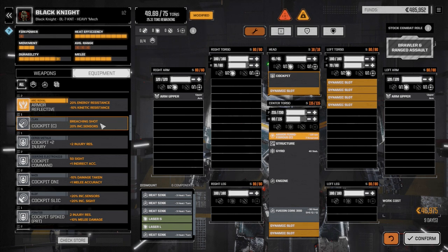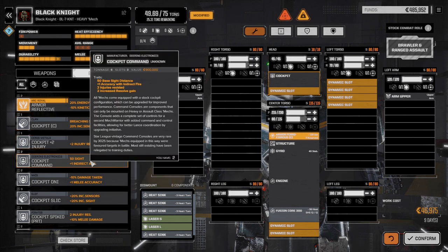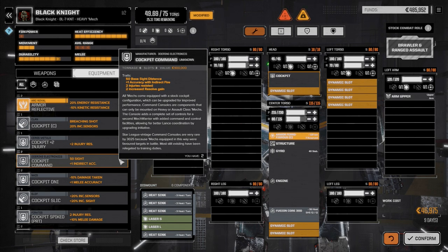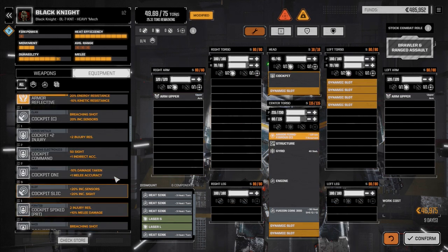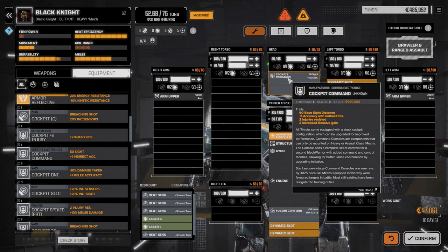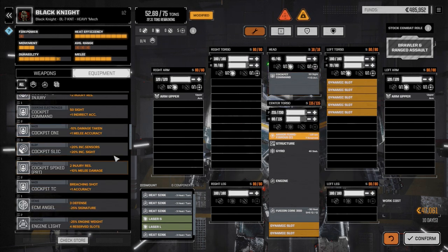We could go with a clan cockpit or a command cockpit would be another choice. I thought command cockpits gave plus one initiative — let's try the command cockpit to see if that actually does give plus one initiative.